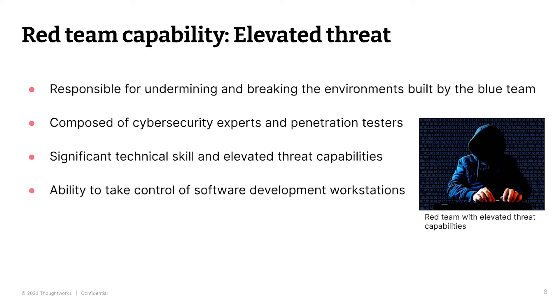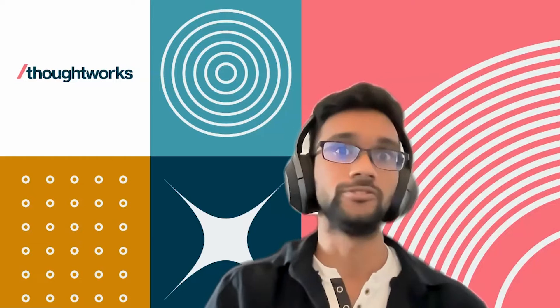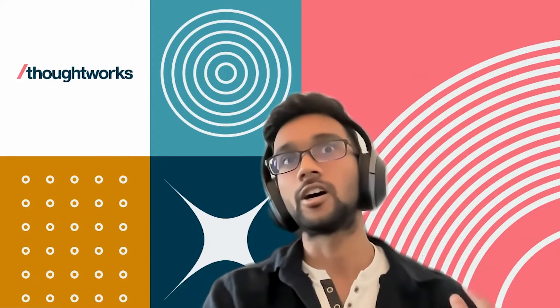They wanted to examine scenarios where earlier access persistence and influence tactics provide a launch pad for onward exploitation. This led to exploring three tactics: first, the ability to take control of a software development workstation via spear phishing, drive-by download, or browser exploitation; second, complete access to source code after months of successful discovery by the attacker; third, the ability to influence developers by coercion or by taking control of developer accounts and identities within the delivery infrastructure.